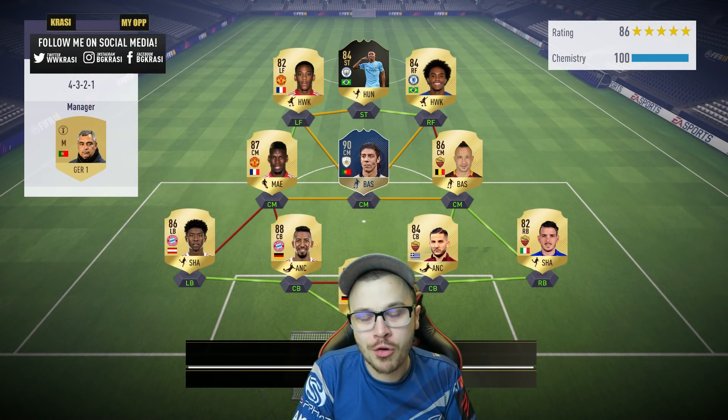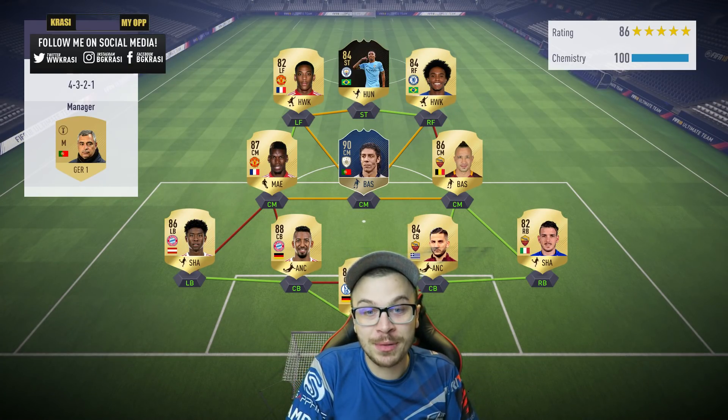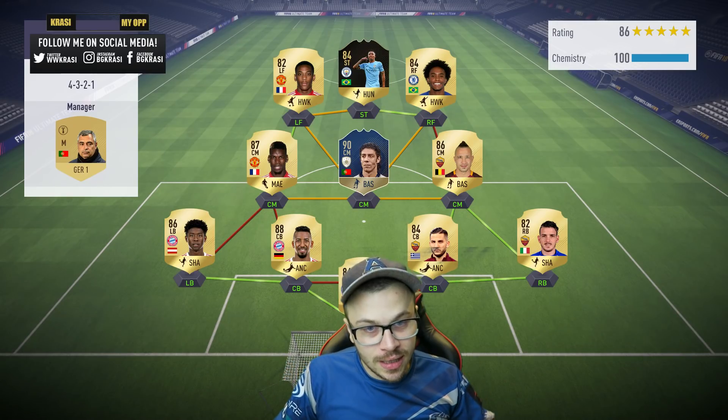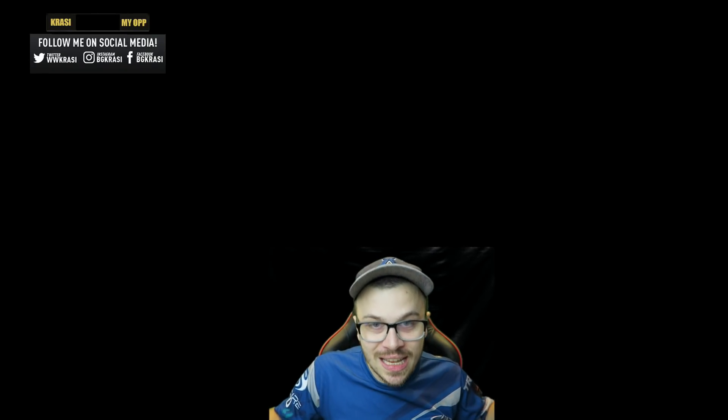Let's see the second upcoming opponent. He's gonna use the 84-rated in-form card of Jesus, Martial, and Willian in front positions. Rui Costa the icon in the midfield, Nainggolan, and Pogba — such a solid lineup.